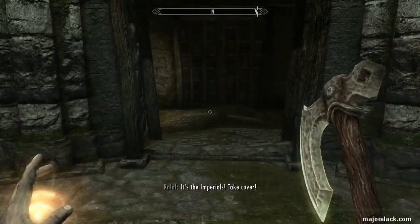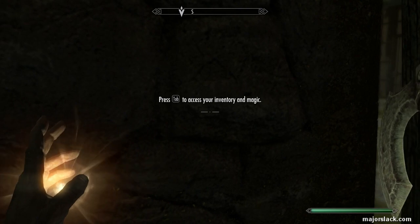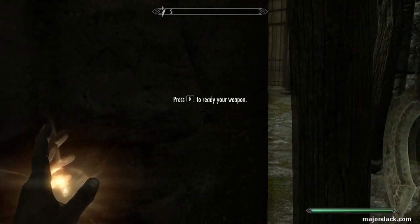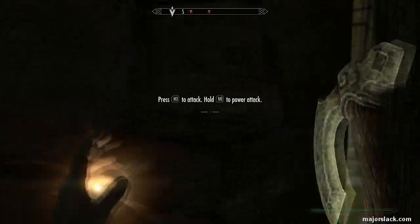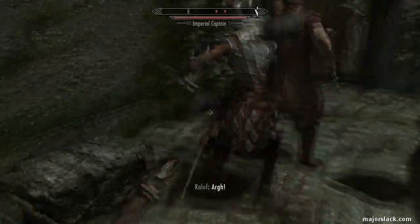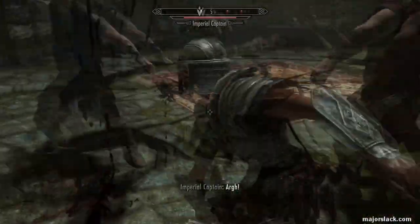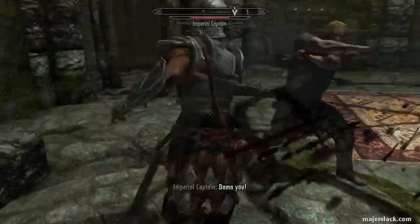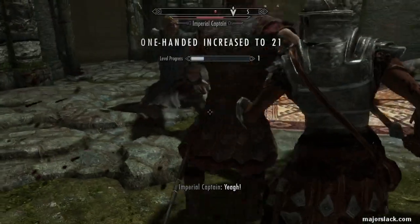Shortly, two Imperials appear. When that happens, turn to the left, run and hide in this little alcove here. Basically, what you want to do is you want Ralof to go on point and act as cannon fodder and draw all the heat off you. In every single battle, you want this to happen. As soon as the heat's all on Ralof, go out, join the battle, and start whacking away at the backs of the Imperials with your one-handed weapon. Doing this, you're going to level up One-Handed very quickly. You will level up One-Handed ten times throughout Helgen Keep.